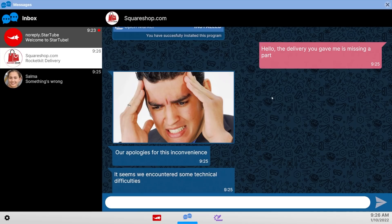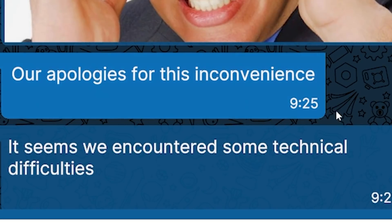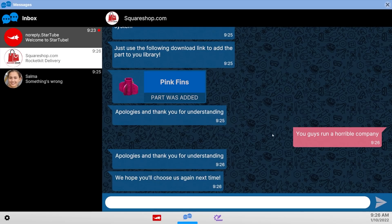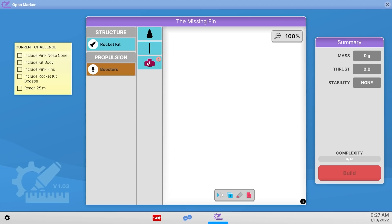I'm going to add more power. Apparently I was missing some parts, so I went on to the Squareshop chat support and said hello, the delivery you gave me is missing a part. They sent back a meme and then apologies within the same minute. Then I called them out — I said, you guys run a horrible company. Their response? Apologies and thank you for understanding, we hope you'll choose us next time.